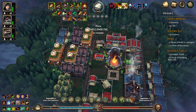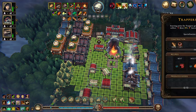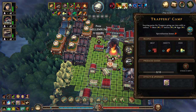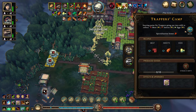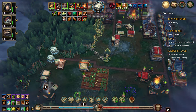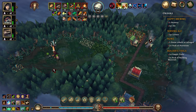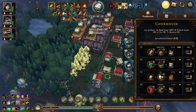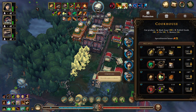Delivering the building materials will give us the trappers camp, which we really really want. Let's move you down here and stick a couple of lizards in there and get that going. Wow, we have a lot of berries. Are we not using berries for anything? We are for that, but we don't have any meat — but meat will be coming. We are making a lot of mush soup.